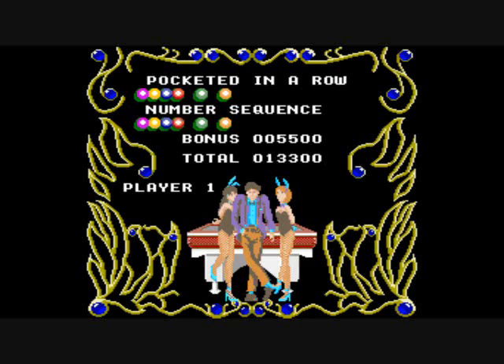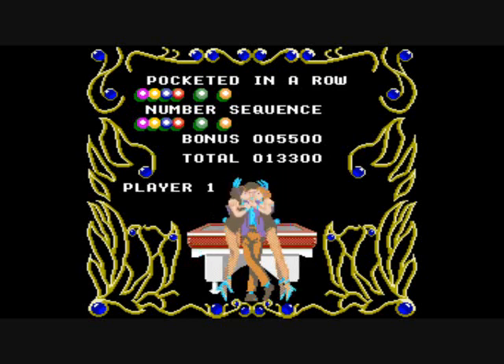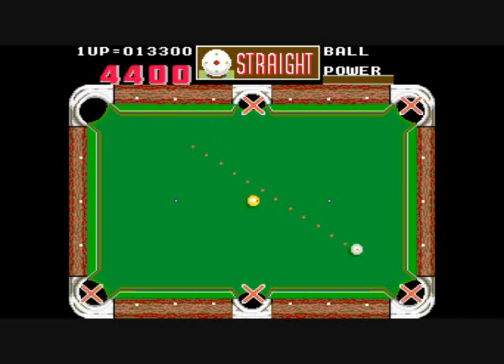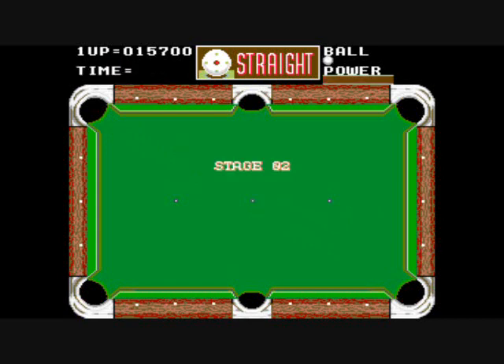If you get enough points total, an animation of the pool bunnies might show them hugging and kissing you, or they might turn their nose at you. And if you do get that good pose there with the pool bunnies, then you get a trick shot. You're timed on this too. If you sink it, you get the bonus time left in points. Otherwise, you don't get a bonus and you just go to the next stage.